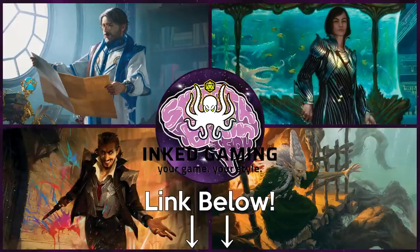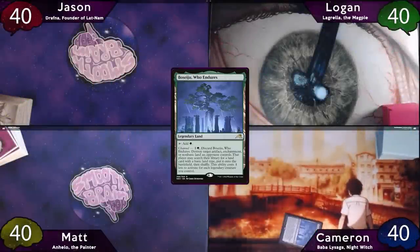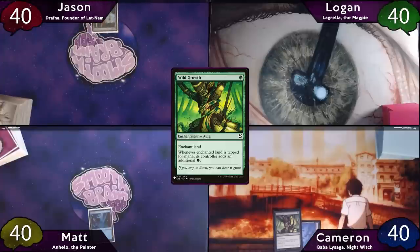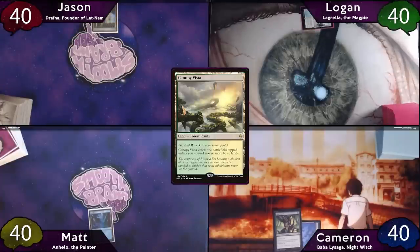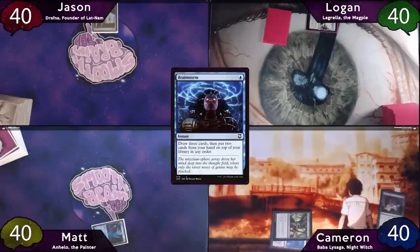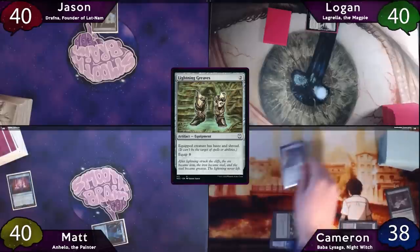Let's hop right into the gameplay. Cameron wins the dice roll, so he'll play a land for turn and enchant it with Wild Growth, then pass to Matt, who plays Island. Jason's deck is supposed to have snow lands, but he couldn't find them, so he's just playing regular islands as snow islands. He plays a snow island and passes to Logan, who plays a Canopy Vista. Cameron immediately taps for two green mana and casts Nature's Lore. Matt responds by casting Brainstorm, drawing three and putting two back, and Cameron searches for an Overgrown Tomb untapped to the battlefield. He then plays Blinkmoth Nexus and casts Lightning Greaves.